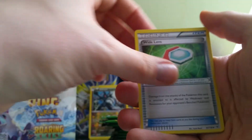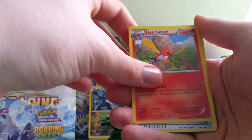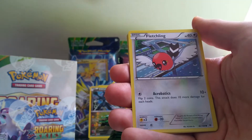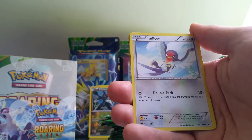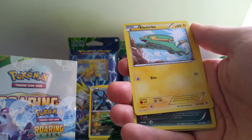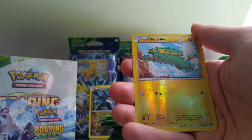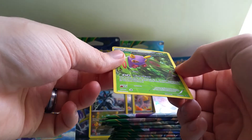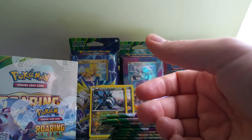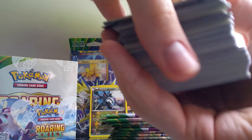Wide Lens, Fletchinder, Ultra Ball, Fletchling, Wurmple, Taillow, Electrike — another reverse holo Electrike. And just got a regular rare. My pile of cards is becoming a little bit of a joke, so I better put these somewhere else.